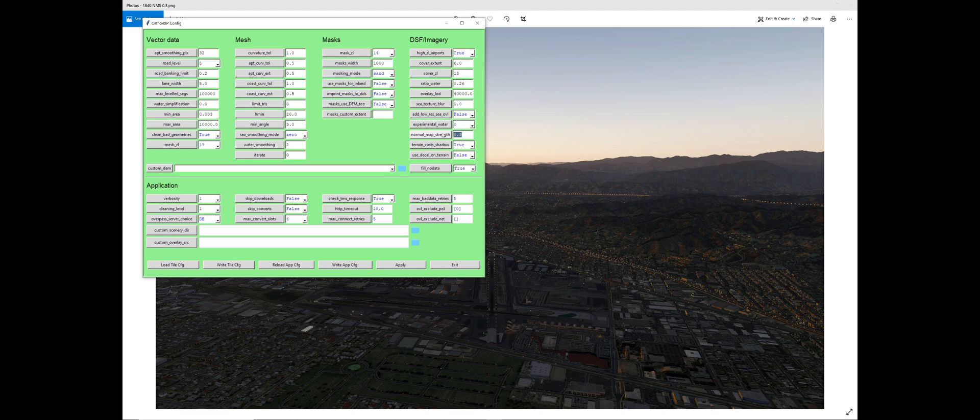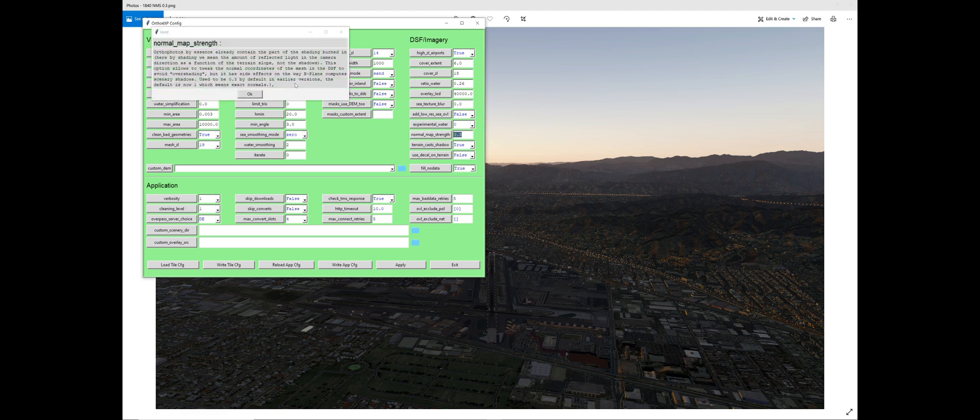I never noticed it, but when you click on it, it tells you a little bit about it. One of the things it does say was that it used to be 0.3 by default, but the default is now 1, which means exact normals.